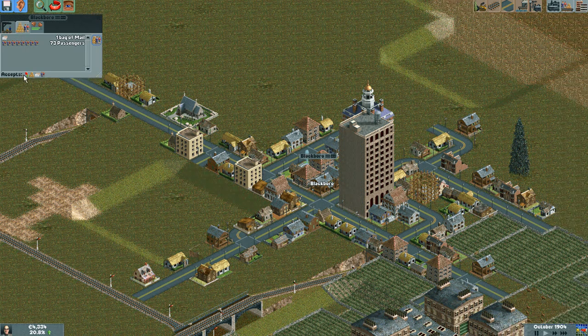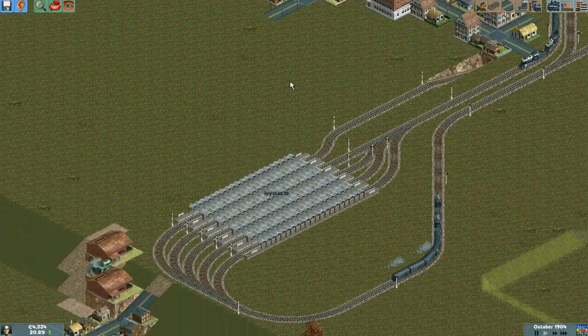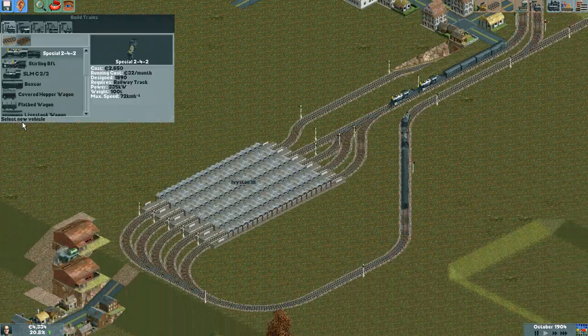This station accepts food, goods, mail, and passengers. Food is all we need, at least for now. So let's go and build that food line.